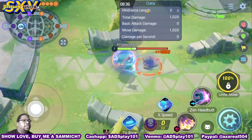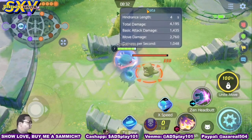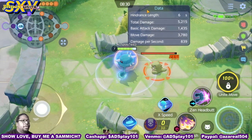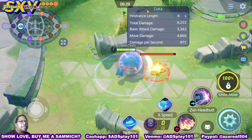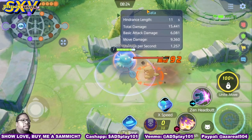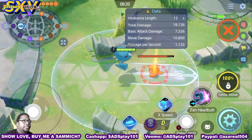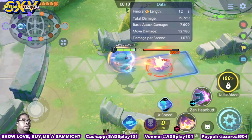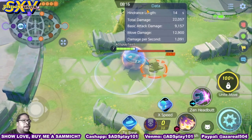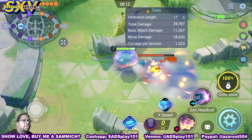Meteor Smash has an area of effect which is more like a line. The more opponent Pokemon he attacks with it, the more he benefits from it. When upgraded, he gains health based on the damage that he does.